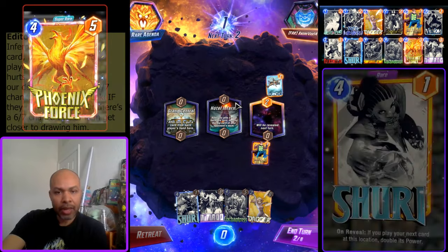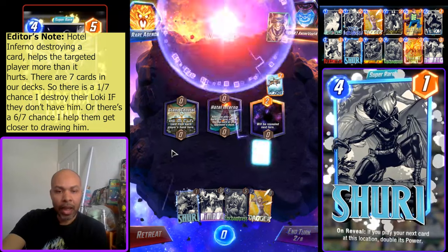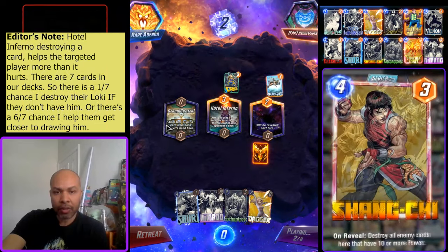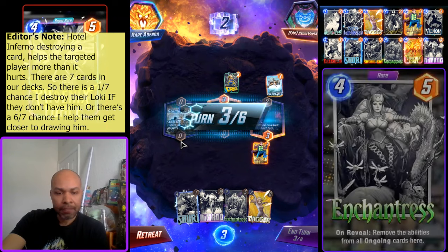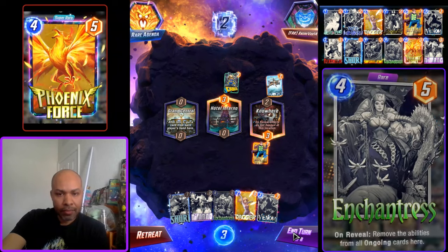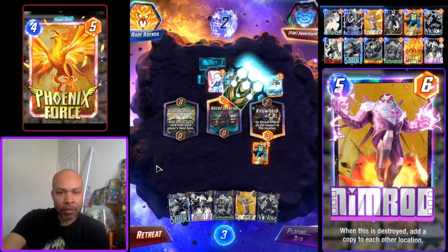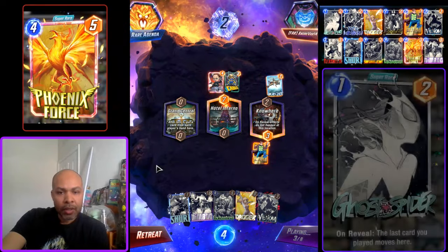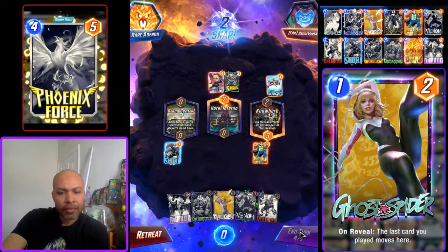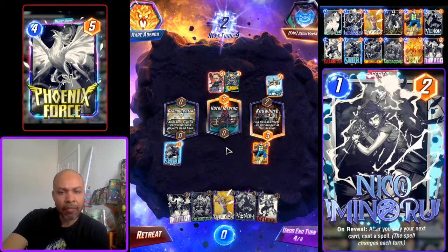I do not personally like Hotel Inferno — there is a decent chance of it helping them. I want to play Nimrod left in case a destroy card gets pulled, so I get a free destroy. The only thing here that can hurt us is a Cosmo — and maybe an Armor. It's obviously a snap for Loki. Quinjet is a dead giveaway, and if you're still not sure, Agent Coulson is a giveaway.